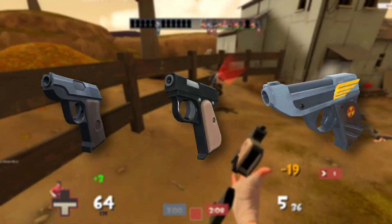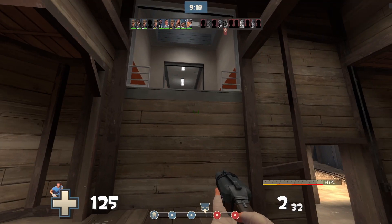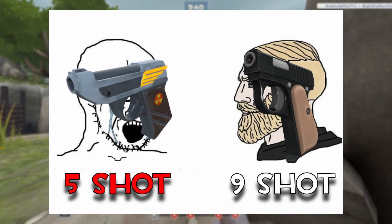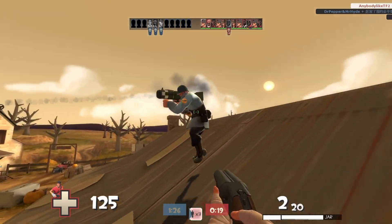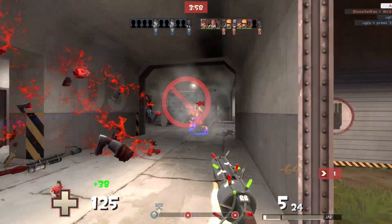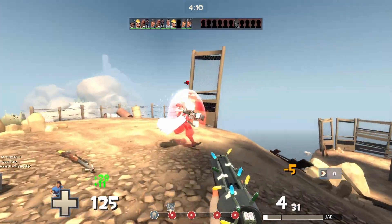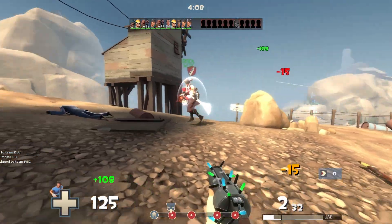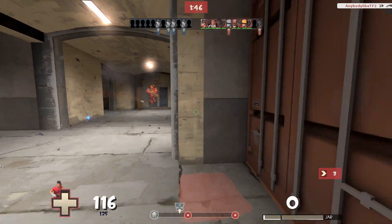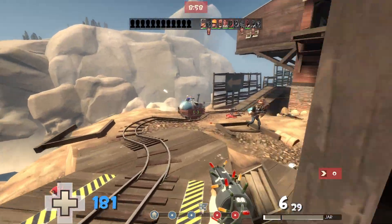The Pistol and its variants are good as finishers, with two variants serving different purposes. The Winger, although having only 5 shots, gives you a higher jump when equipped. The Pretty Boy's Pocket Pistol also has a low shot count but higher than the Winger, and heals you when hitting an enemy. On the other hand, you have the Mad Milk — it can also extinguish teammates on fire and is a pretty solid secondary. I prefer the Pistol variants over the Mad Milk personally.